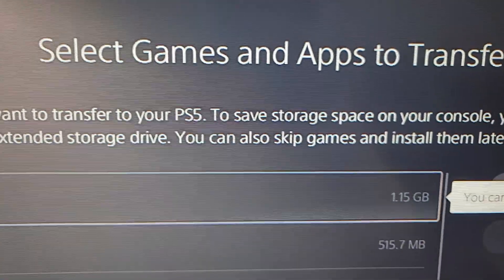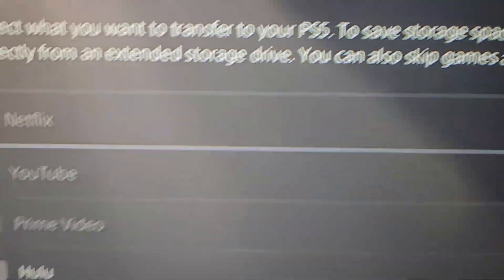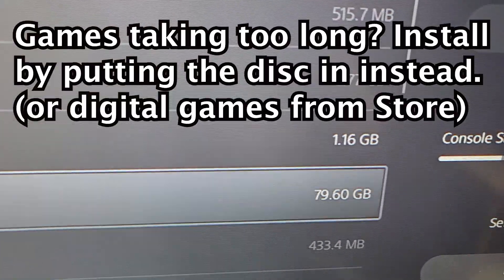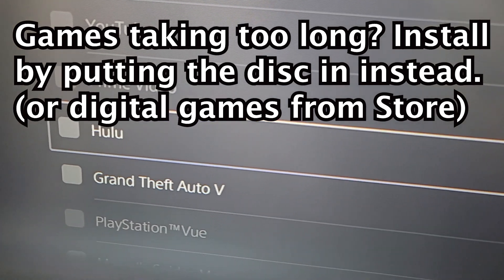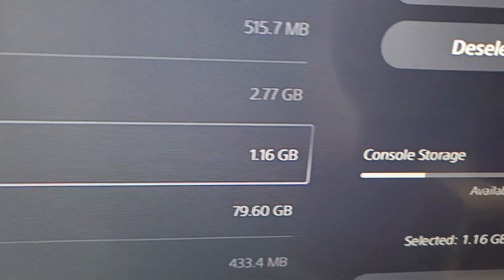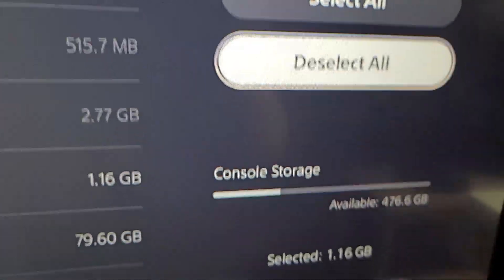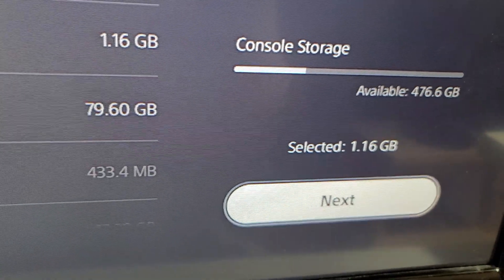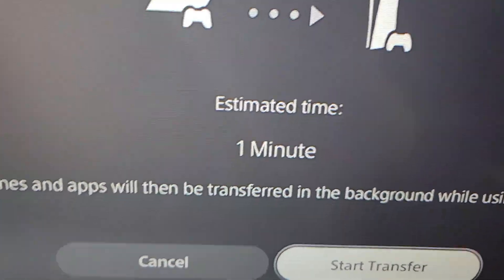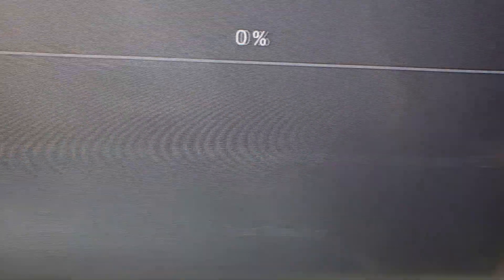From here, these are the actual games — obviously much larger files. For example, we have GTA 5 at almost 80GB, and when I tried it earlier it was going to take like 45 minutes. So I'll just select Hulu instead. You can also Select All, but for Wi-Fi it's going to take a while. Hulu is a small file so it won't take long.